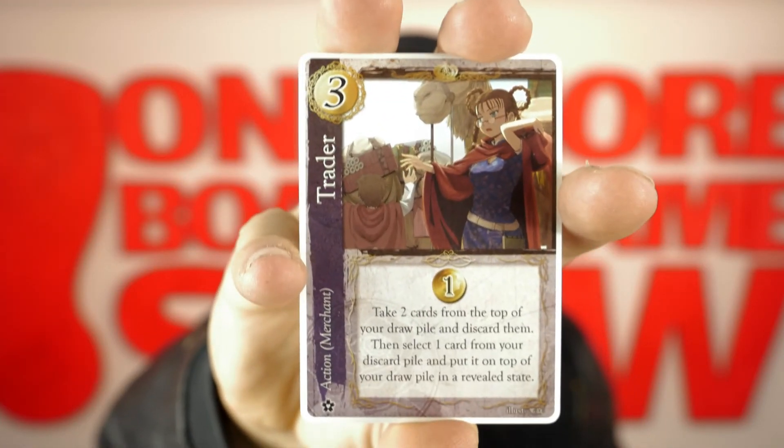Then we have Traders. One gold. Take two cards from the top of your draw pile and discard them. Then select one card from your discard pile and put it on top of your draw pile in a revealed state.